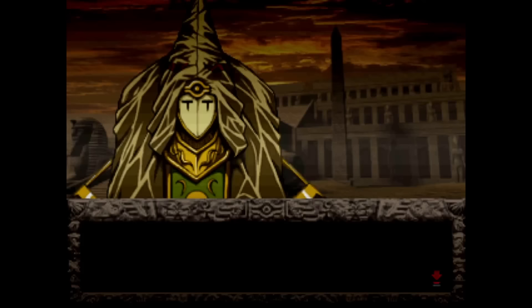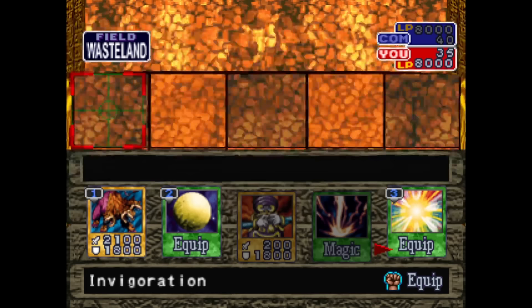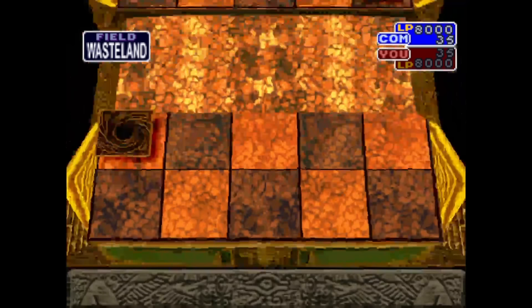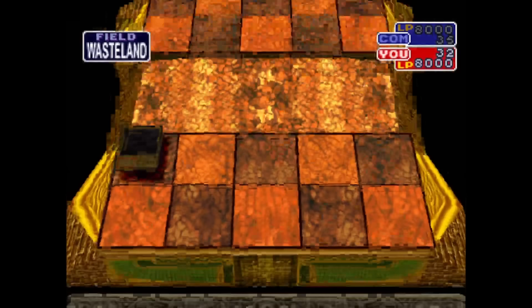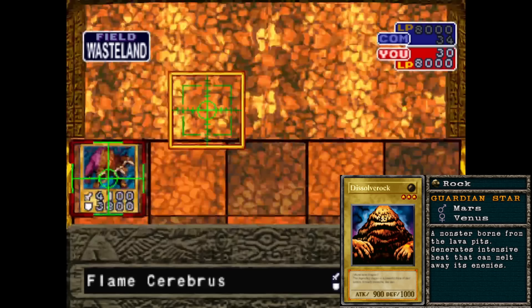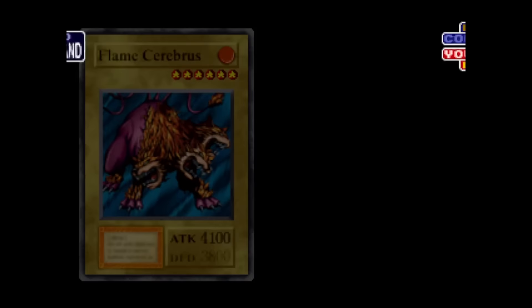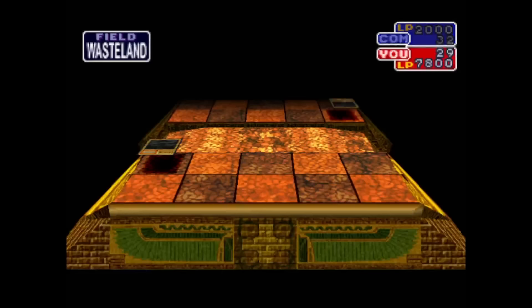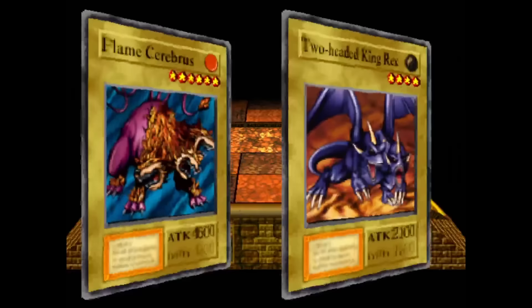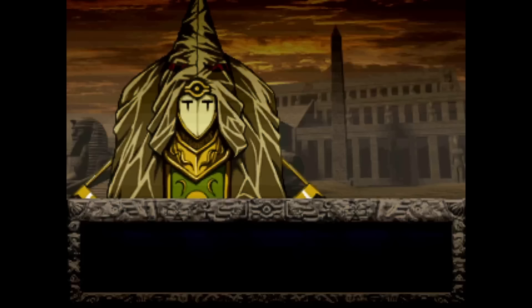With Seto defeated, we head back to the duel arena and bid farewell to our minions. The next shrine on our list is the desert shrine — this should be a cakewalk. The strongest monster we really need to contend with is Brachioradius at 2200. The next dual-type Pyro monster we're looking at is Dissolver Rock — the only part that signifies it might be a Pyro monster is the card description, mentioning it's a monster born from the lava pits that generates intense heat. Dissolver Rock is also achieved when you fuse a Pyro card with a Rock card, so long as both are under 1000 attack. We power up Flame Cerberus and take down his Twin Headed King Rex — Desert Mage goes down in one try and we get a Ryukashin.